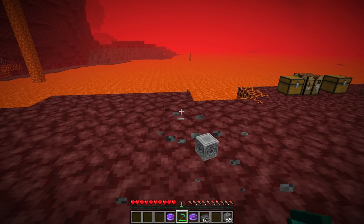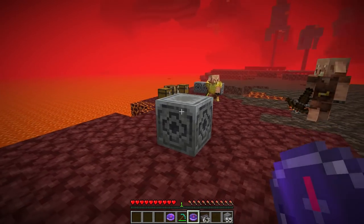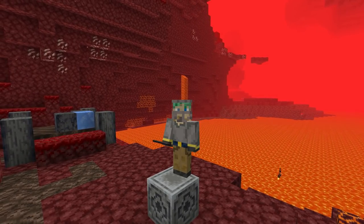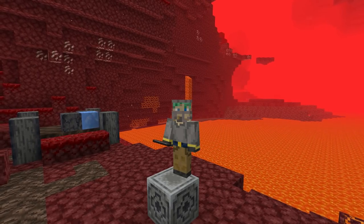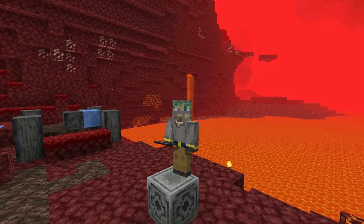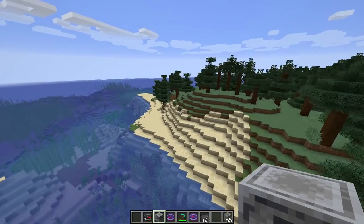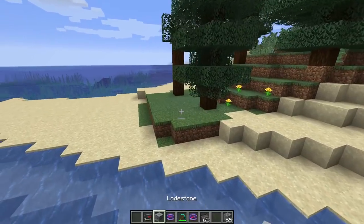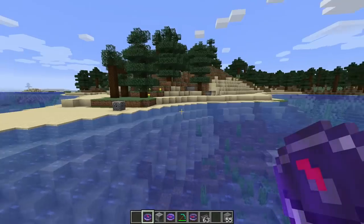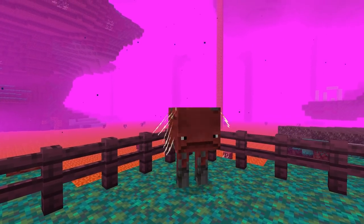The lodestone is mined with a pickaxe. If you mine it with a compass synced to it, the compass will go crazy. Replace it and re-sync your compass. This is most useful on servers — place a lodestone at a friend's base, sync a compass to it, name the compass your friend's name, and you can always navigate back. Compasses synced to a lodestone in a different dimension will also spin wildly, and the lodestone works in the overworld too — great for tracking locations in the nether where maps don't work.